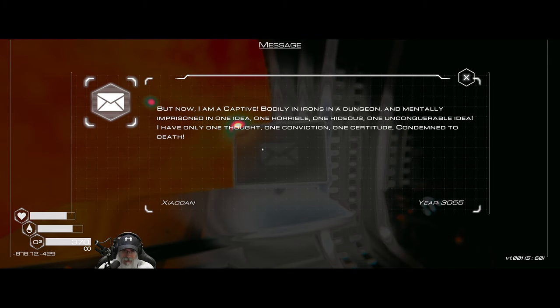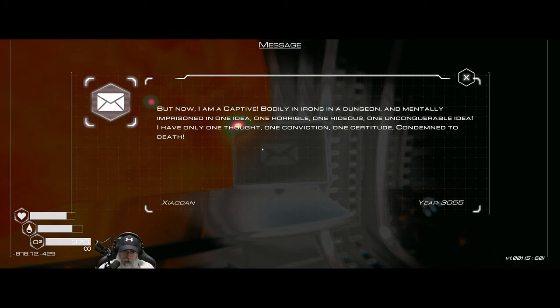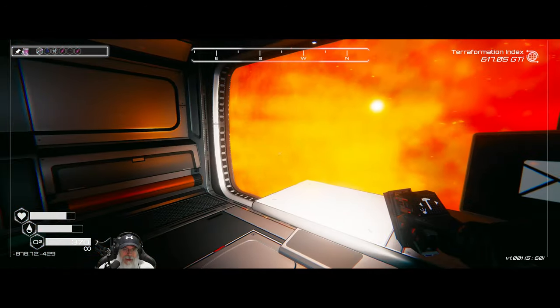This note says: 'Now I'm a captive bodily in irons, in a dungeon, and mentally imprisoned in one idea — one horrible, one hideous, one unconquerable idea. I have only one thought, one conviction, one certitude: condemned to death.' Yeah, that's pretty depressing. But at least he could sit here and watch lava — hopefully that kept him warm.